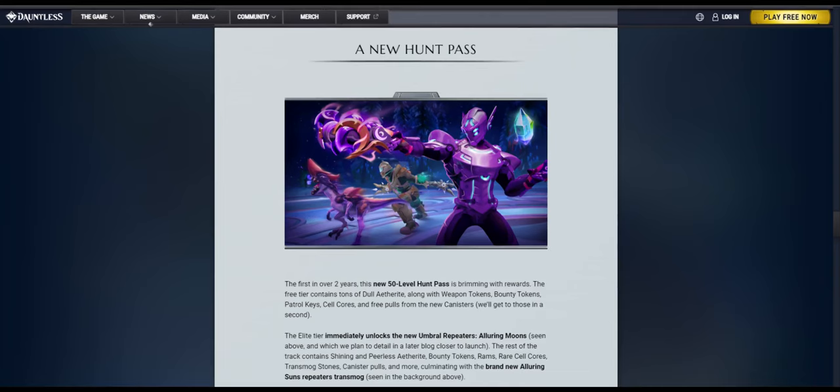A new hunt pass. After what seemed like a long two years, we are finally receiving a new hunt pass. It will be filled with tons of new rewards, such as dull etherite, as well as the new weapon tokens, bounty tokens, patrol keys, and free pulls from the new canisters, which we will see shortly. The elite tier of the hunt pass immediately unlocks the new umbral repeaters, Alluring Moons, as seen here in the picture. More information about these repeaters will be given in a future dev blog near the release of the update.